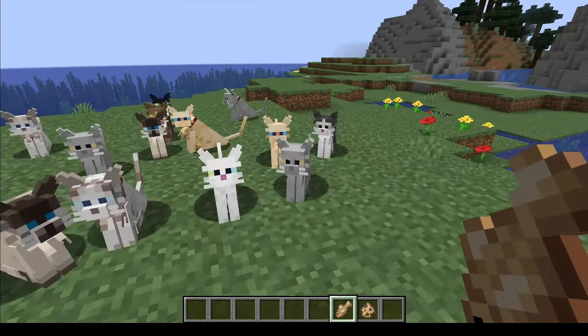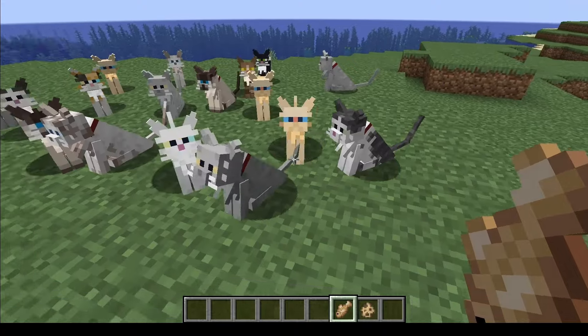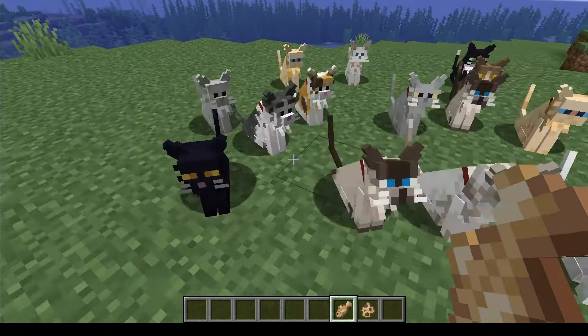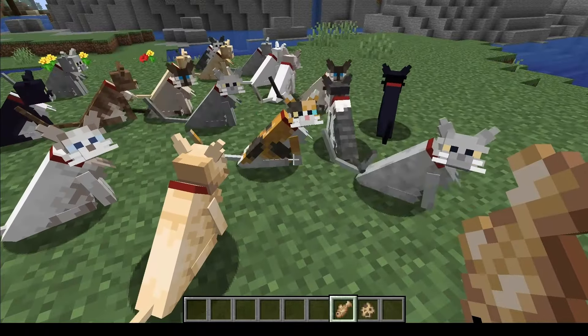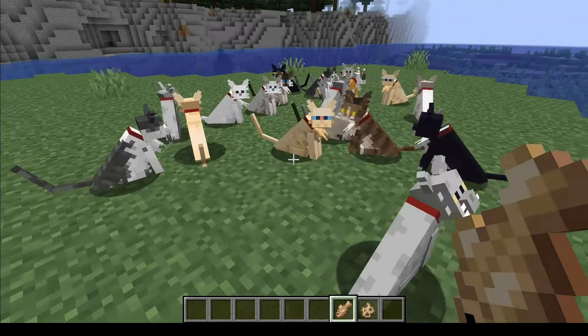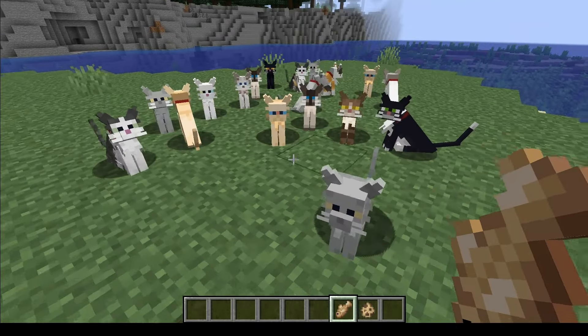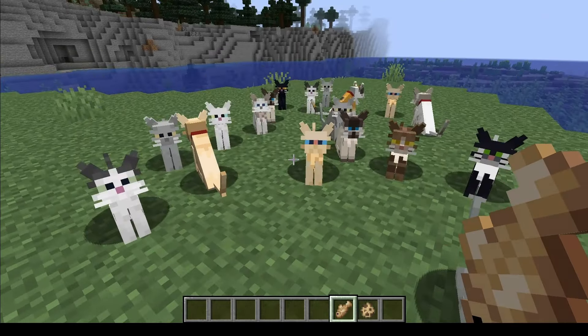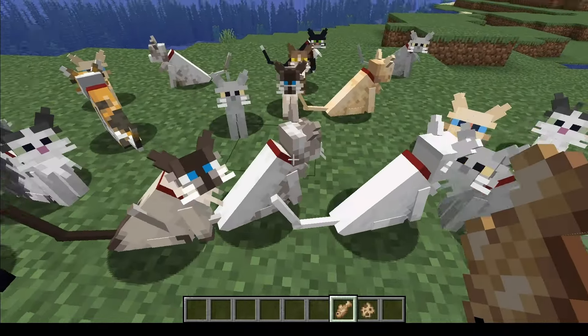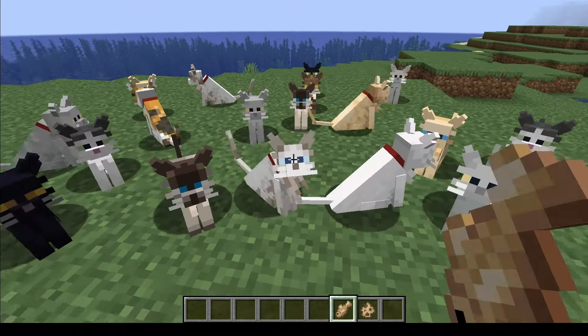This one is also called Better Cats resource pack and it's pretty cute too. It's giving the cats whiskers and chest fluff. It's another decent one if you just want to add some different looks to your cats. Not much to say about it, but it's still a really good resource pack if you just want to change it up.